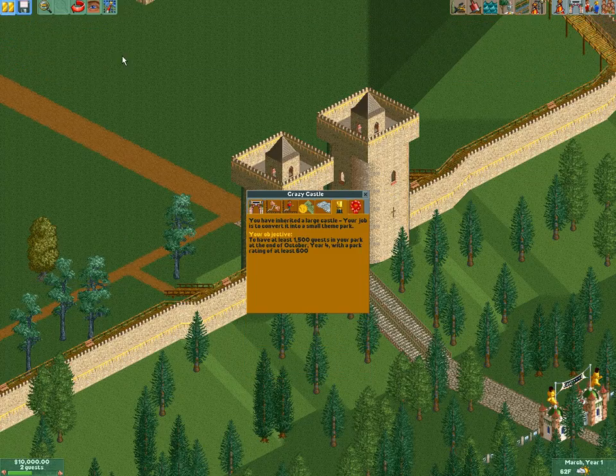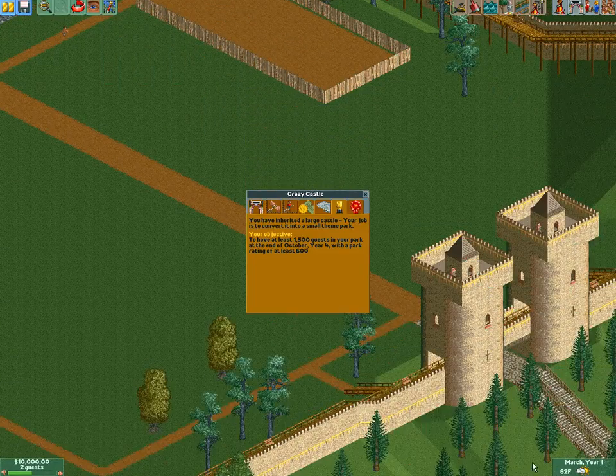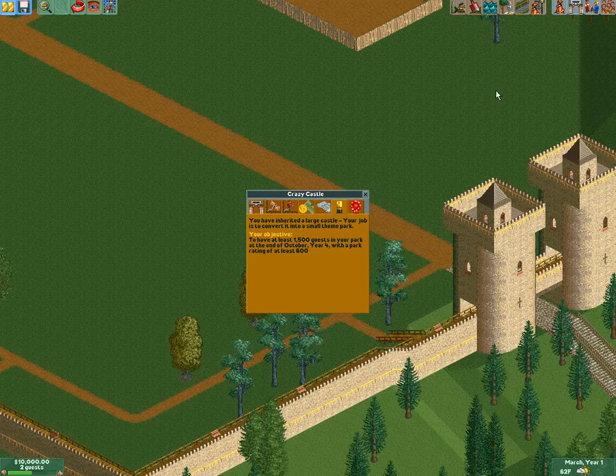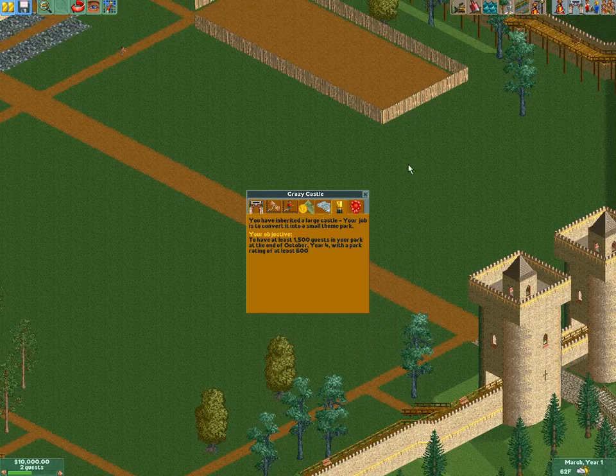Hey guys, what's up? It's Magically122, and I'm bringing to you guys a Let's Play series on the scenario Crazy Castle. This is the game RollerCoaster Tycoon 2. Our objective is we're given this plot of land, not very big at all, and we have to make a park with at least 1,500 guests at the end of year 4 and have a rating of at least 600. Basically the hardest part is just getting the people in our park, but it shouldn't be too much of a problem. Let's get started.